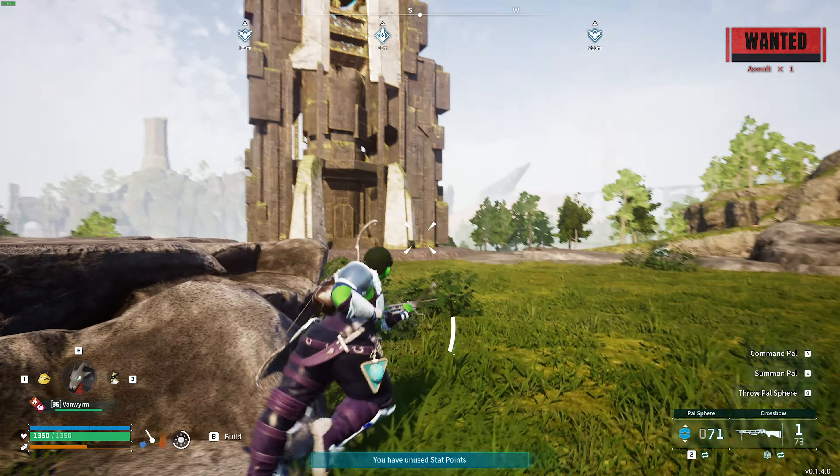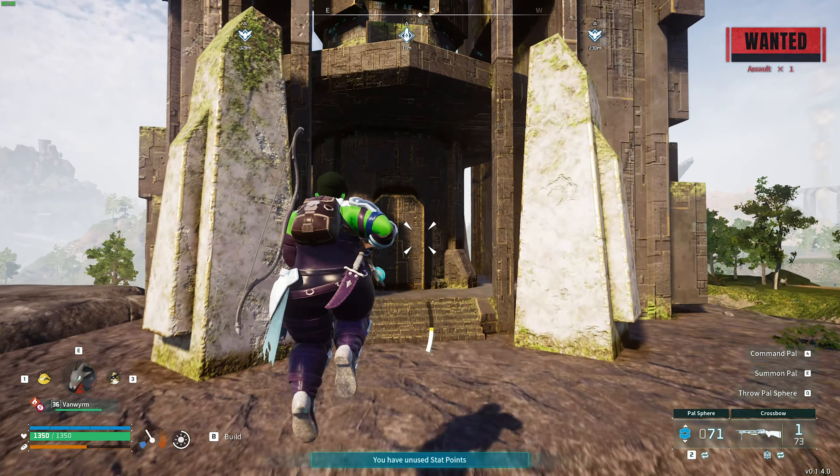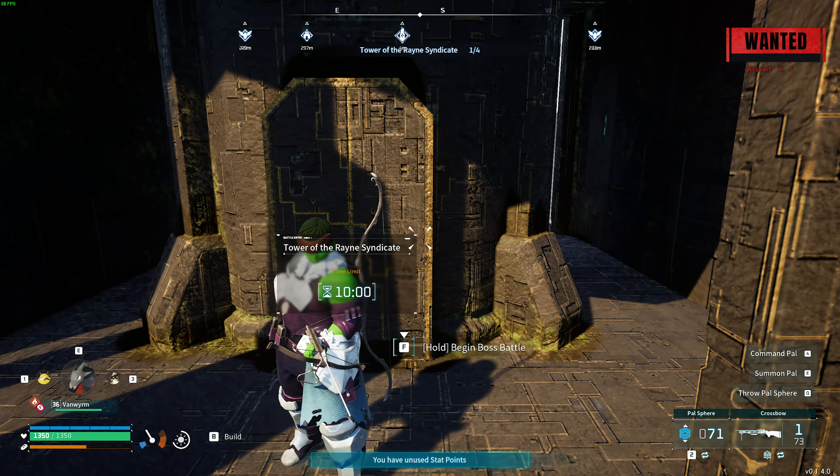Now that we've done this, what we need to do is head into the boss tower itself. It can be any level. I'll show you Zoe and Grisbolt for now, then I'll head across to the other one. We'll join it and start it.